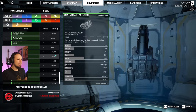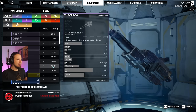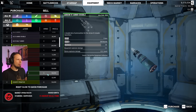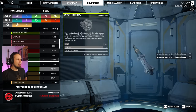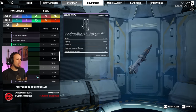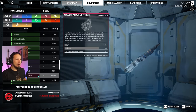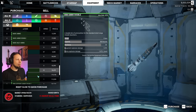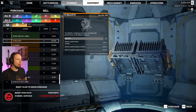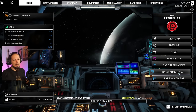NARC ammo, improved sensor, SRM ammo, structure endo - we should probably take that anyway. We have a lot of money right now. UAV drone. I think this is an item that shows up here as a rare item, but it is not an item that you can necessarily buy. Also NSS - null signature system. Where is that? It feels like we are getting scammed here.